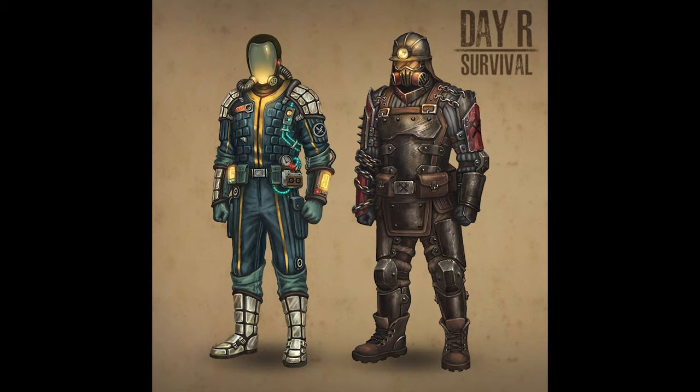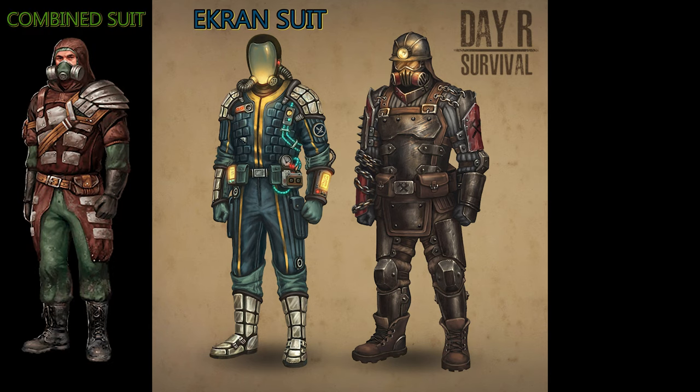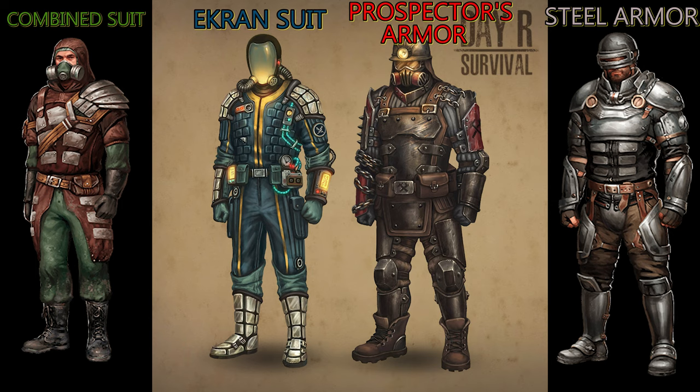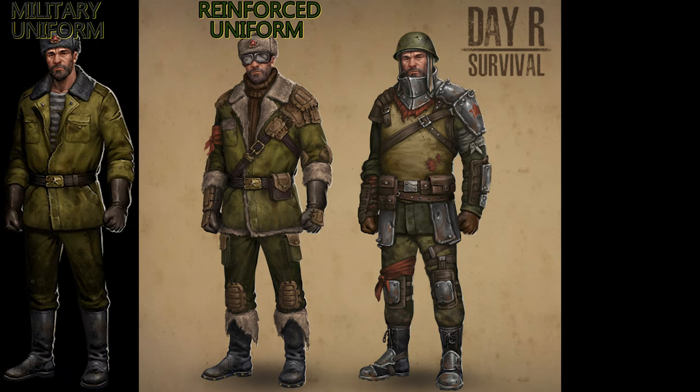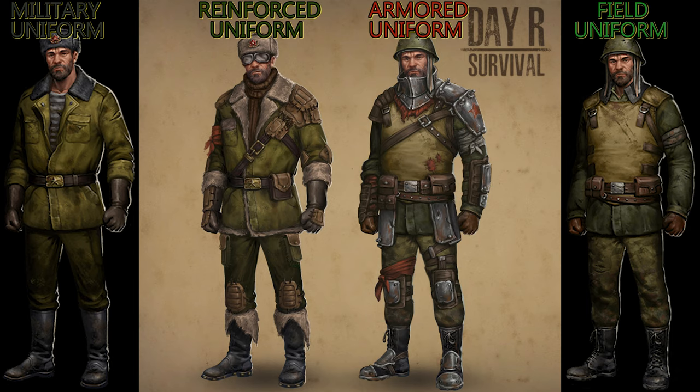Each faction has their own specific armor. The blue faction has something called an Ekran suit, which is similar to the combined suit we used to have that protects us more from radiation, but this suit has extremely high radiation resistance — looks pretty cool. The red faction has a specific armor called the Prospector Armor, which is similar to the Steel Armor but better, and it's going to be the most desirable among veteran players. Another armor coming out is the Reinforced Uniform, which is an upgrade to the Military Uniform — you need to boil your leather to make it. And the Armored Uniform is from the Field Uniform, and you also need to boil your leather to make that one.